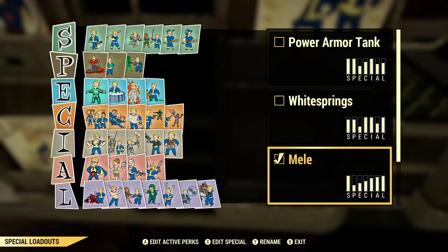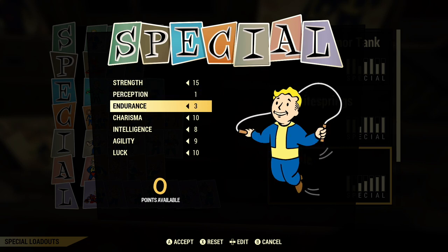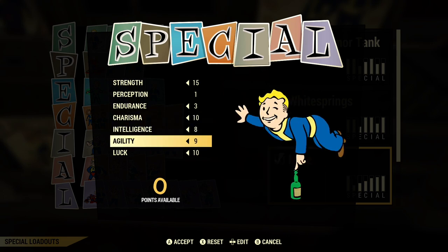On this build, for my perk card points, I have them sorted out like this: strength at 15 points, perception at one, endurance at three, charisma at 10, intelligence at eight, agility at nine, and luck at 10.